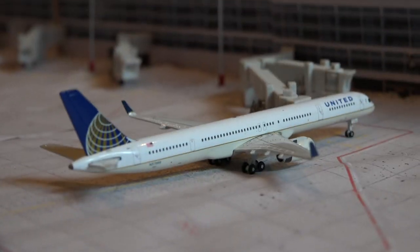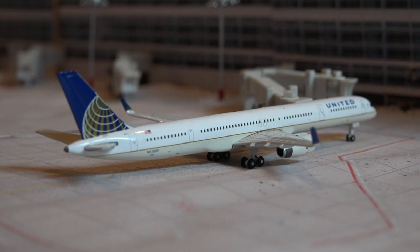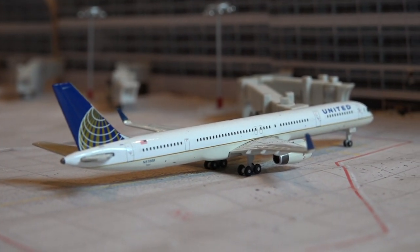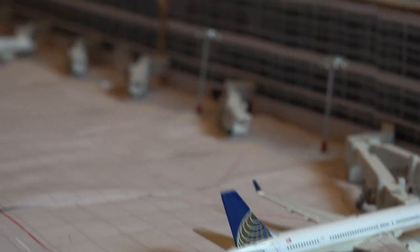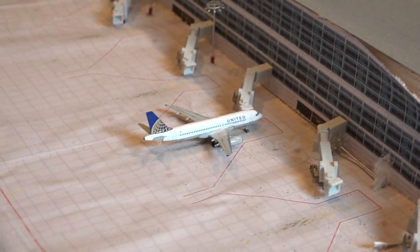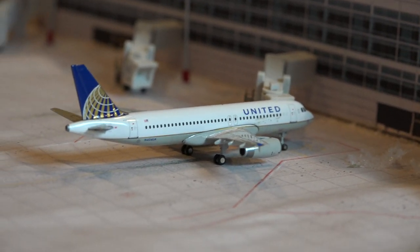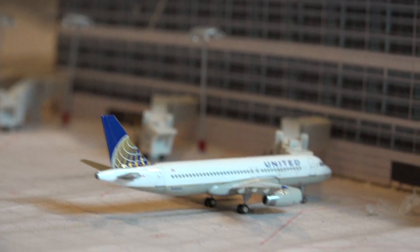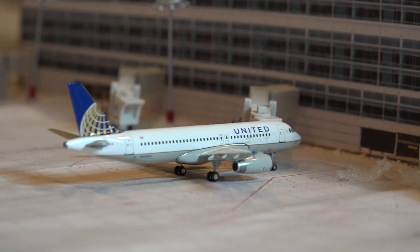Right next to it we have a 757-300 — I love how that aircraft looks — heading out to San Francisco, only about 10 minutes late, so that's not too bad. And right here we have a United A320 heading out only a few minutes late — three minutes — leaving in a half hour for Seattle.